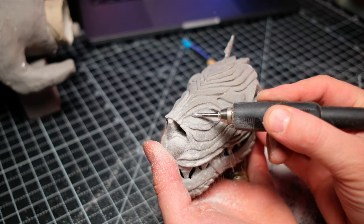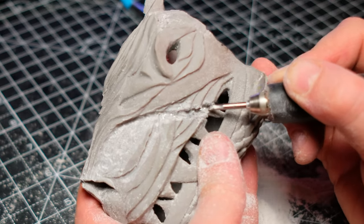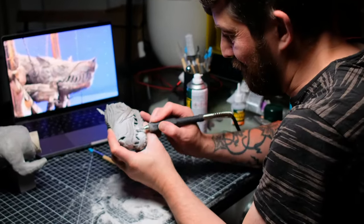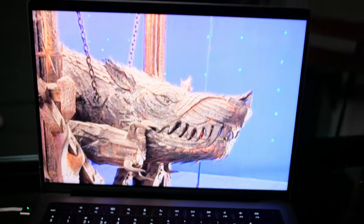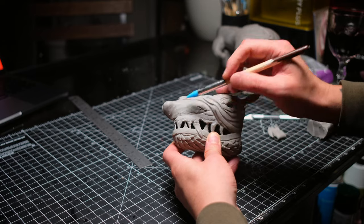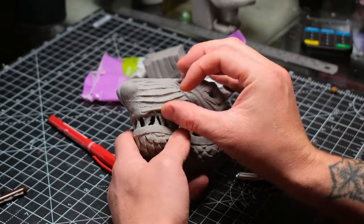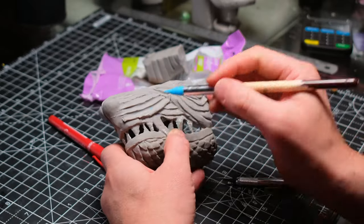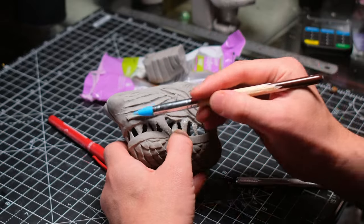Now taking a quick segue to talk about the sculpting process for Grond — as you can see, everything did not quite go as planned. I was trying to match the model from screenshots of the movies and had quite a few scaling issues. But polymer clay like Super Sculpey is a versatile material: even if you make mistakes and have already baked the clay, you can go back and cut and carve bits off, reframe your perspective, and carry on.